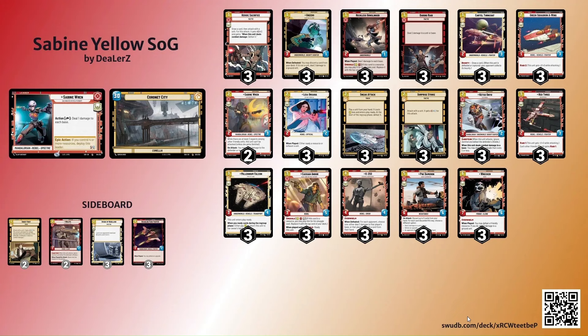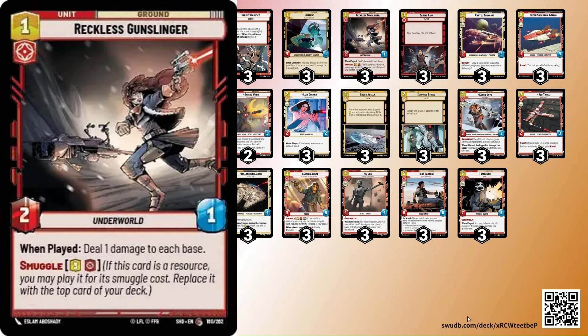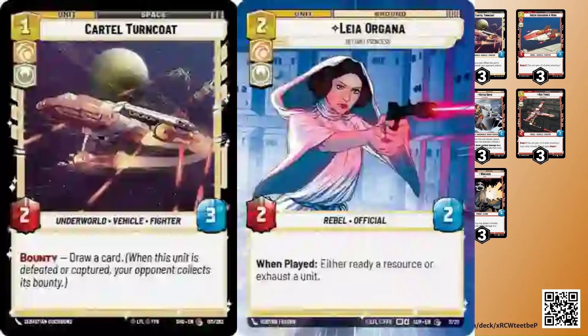The new Sabine Yellow — this list is very streamlined. I think the biggest change is no For a Cause I Believe In, and I think it just didn't feel right — there were 15 cards that were non-hero aspect so it just didn't make sense to have it in here. But we do have Daring Raid as a subtle replacement that can ping for damage. We have Reckless Gunslinger that pings for damage — I really like Reckless Gunslinger because of his ability to smuggle. This deck is very low to the ground: we have Greedo, Reckless Gunslinger, and Cartel Turncoat on turn one, plus Leia — we could play any one of those plus Leia on turn one, which is sweet.